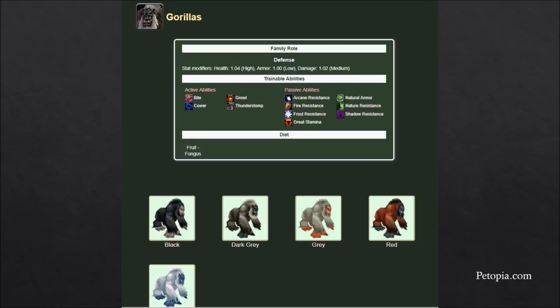Gorillas are an interesting, underrated pet family. They don't get a negative stat modifier in any category — they get a bonus to HP and damage, so they do pretty decent damage. A lot of people think of them as purely defensive, but they have decent damage and Bite. Their standout feature is Thunderstomp — an AoE ability with a long cooldown. If you're looking to farm or run friends through dungeons, Thunderstomp is a great way to instantly cover aggro for your entire group. You can send in your gorilla, Thunderstomp the whole pack, and they'll all stick to your gorilla. A lot of hunters keep one in their stable just for farming or running people through dungeons.